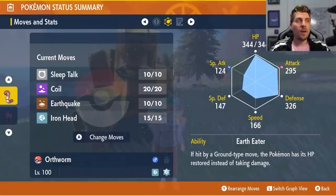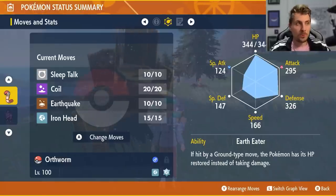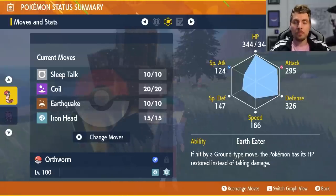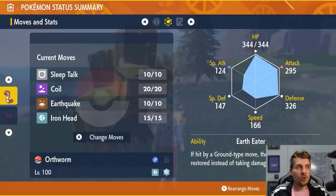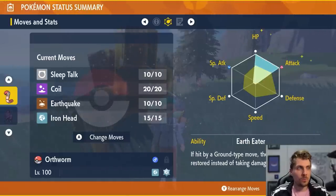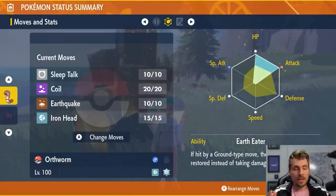The moveset is Sleep Talk, Coil, Earthquake, and Iron Head. Sleep Talk is primarily a filler — Orthworm doesn't have a very deep move pool — but it's a nice option to get around Yawn from Sylveon, so if it puts us to sleep we can click Sleep Talk and potentially get some damage out. The EV spread is 252 HP and 252 Attack with the rest in Special Defense, Adamant Nature, maxed to level 100 with all 31 IVs.